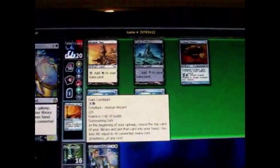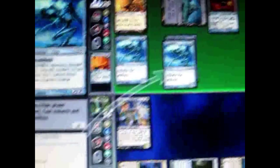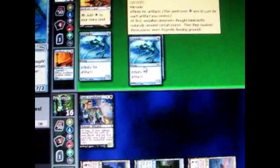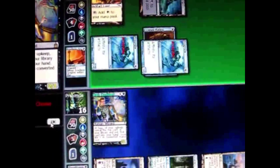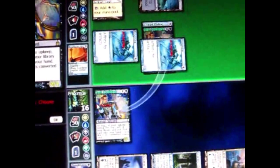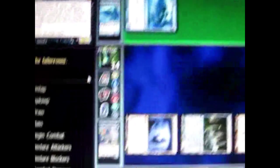His turn. He equips that creature — it's now a 7-2, meaning it does 7 damage. I think I will block the 7-2 so I don't take 7 damage. My creature will die, but at least I don't take 7 damage. I take 2 damage from the unblocked creature.